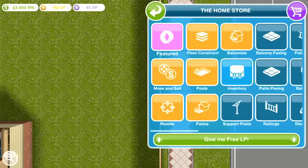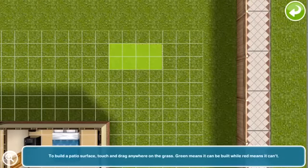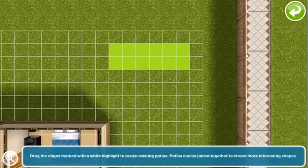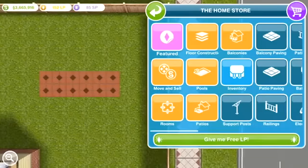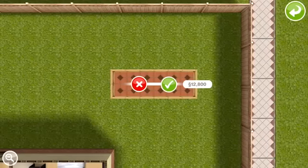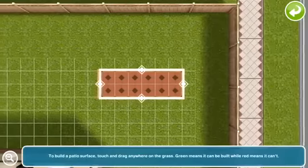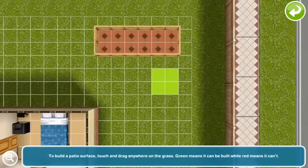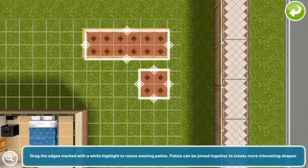What you need to do is come on to the home store. You have to have completed the Peaceful Patios quest because you need to be able to get patios for this. I build a 6x2 patio outside on one of my lots, and that costs 18,000 simoleons. Then come along to railings and just get the cheapest basic rail guard and put that around there — that costs 12,800 simoleons. Then come back to patios and do a little 2x2 square, one away, that costs 6. You don't put railings on this second patio.